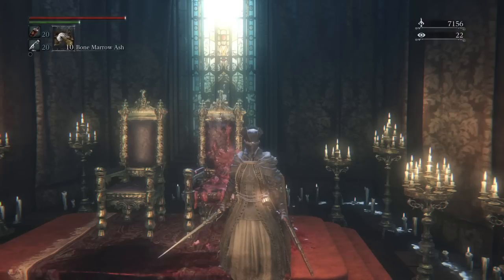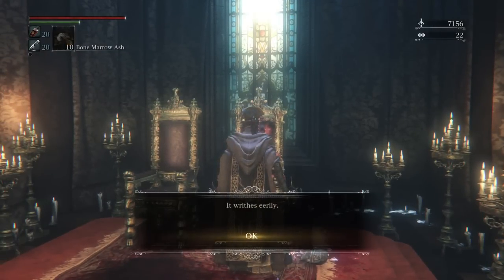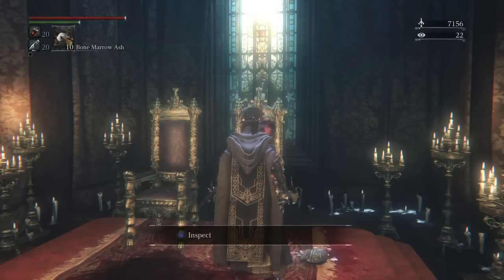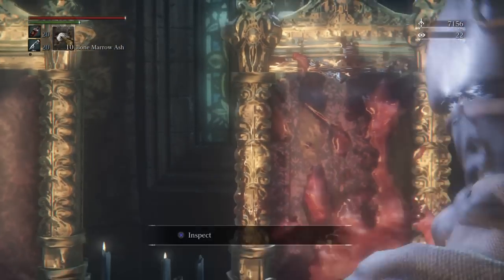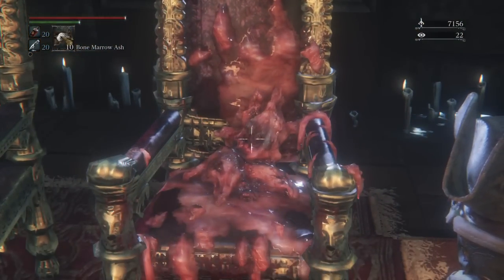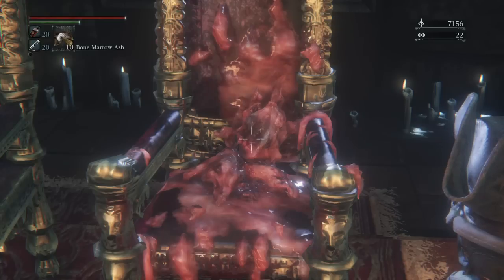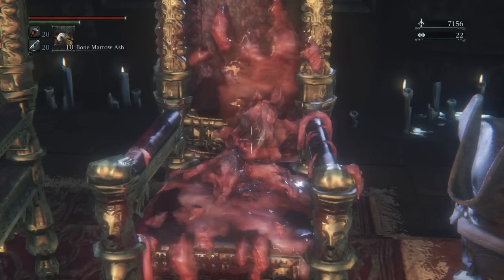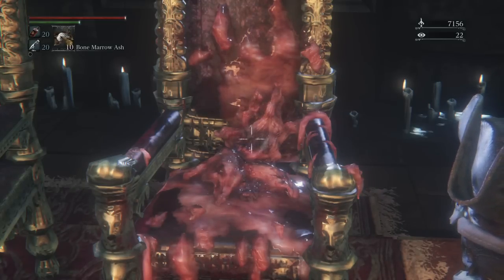What I hadn't spotted before, hadn't paid attention to before, is the fact that if you inspect the throne a second time it says it 'writhes early.' I thought that was just a bit of poetic spice placed by the creators, but if you pull out your monocular here and look closely and carefully, you can actually see the remains move on their own accord — like the guts of Annalise are still alive on her throne and they're moving about.